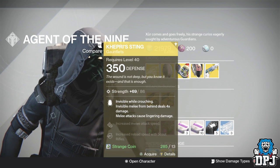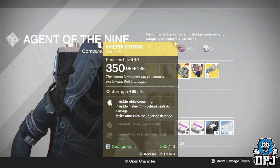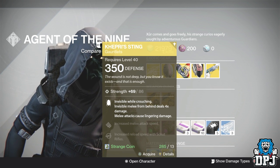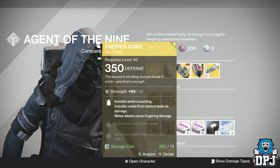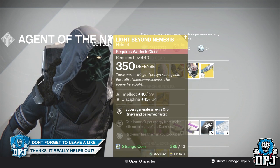For the Hunter we have the Khepri's Sting, offering 350 defense for 13 strange coins, with 86 strength. You need 96 or above — 99 is max. Perks include: go invisible while crouching, invisible melee from behind deals four times the damage, and melee attacks cause lingering damage.